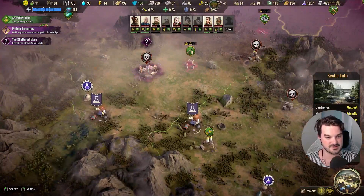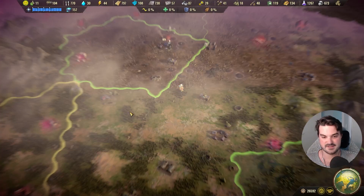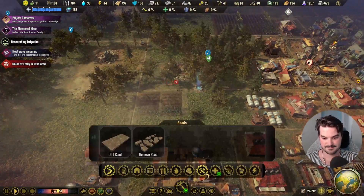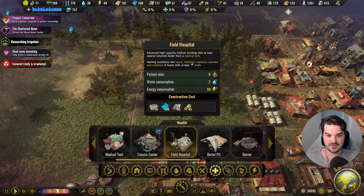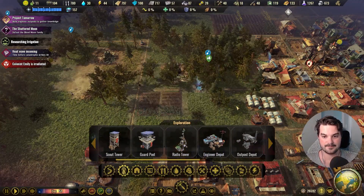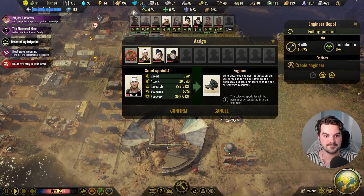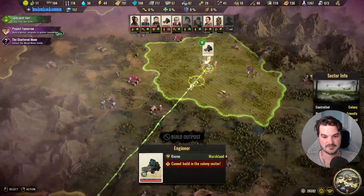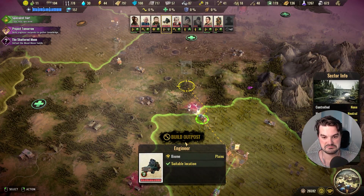I'm trying to get my fighters all together. We need more scout towers, and the medical center — field hospital costs 45 components, so we're not building that just yet. I needed to build a radio tower. Build an engineer outpost to gain knowledge — I'll turn you into an engineer; you don't even need to be back for me to do that. Build an engineer outpost to gather knowledge — I might just chuck it here.